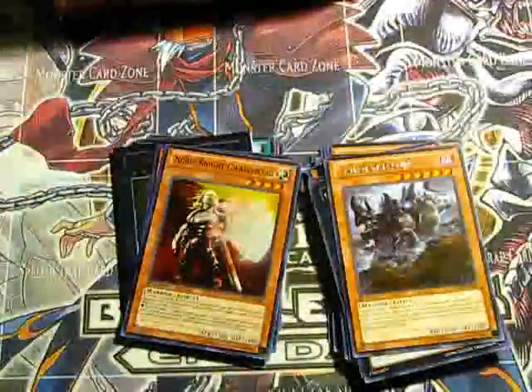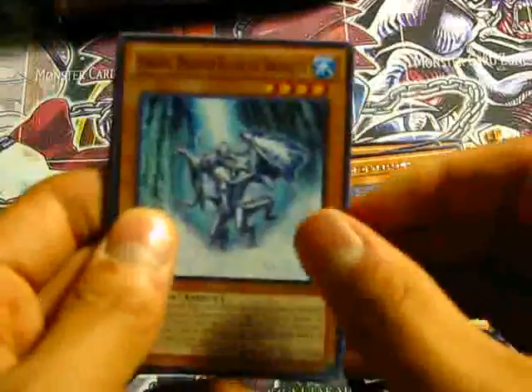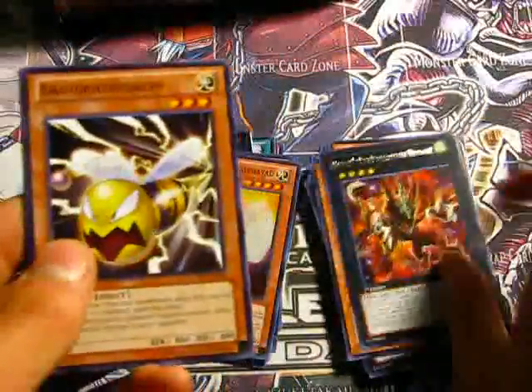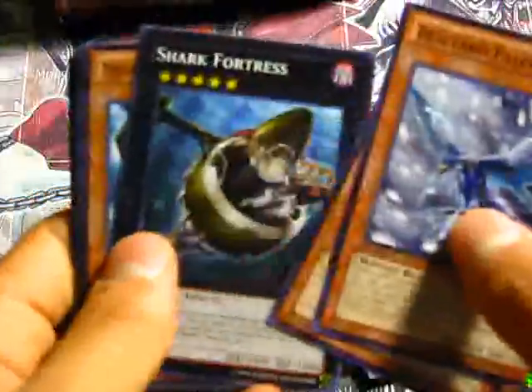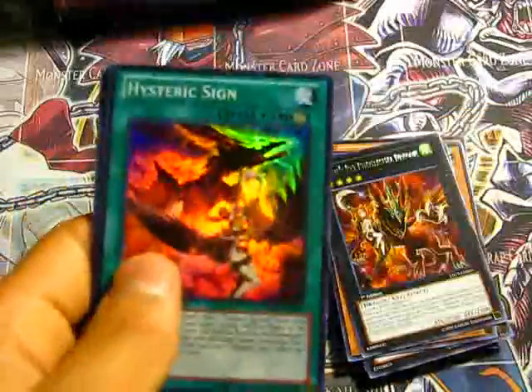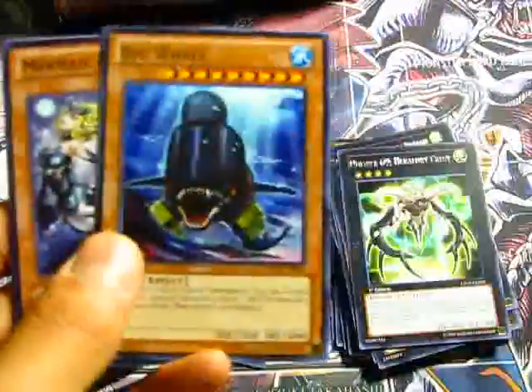So our final three packs. I'm gonna go with the middle. A rare Harpy's Pet Phantasmal Dragon — that's a good rare. Final two packs: Mecha Phantom Beast Stealth Ray, a rare Number 69 Heraldry Crest, and a Super Hysteric Sign. And a final pack in this box opening — a rare Big Whale.